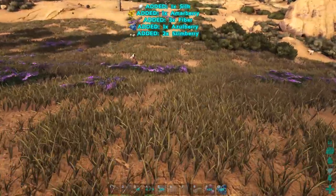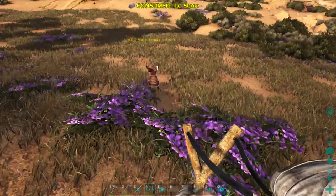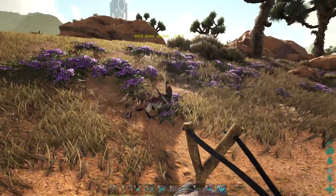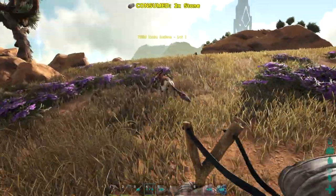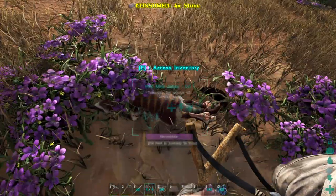Oh, look at the Jerboa! Alright, hey buddy. You want to be tamed? How do I tame you? Can I like feed you or do I have to knock you out? Alright, sorry little man. Wild mare Jerboa, you're getting knocked out. Oh, we're getting the hit markers too. Sorry buddy, get back here. I'm just trying to knock you out. Look at that. Alright, easy — two stones knocked the guy out.